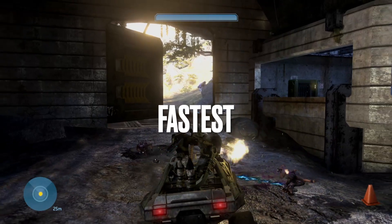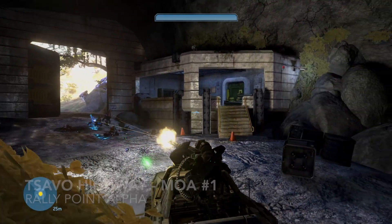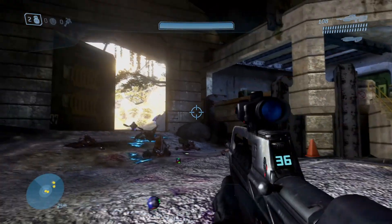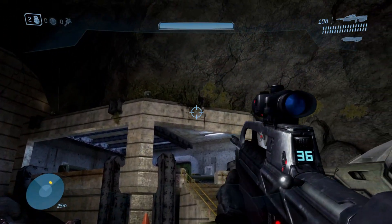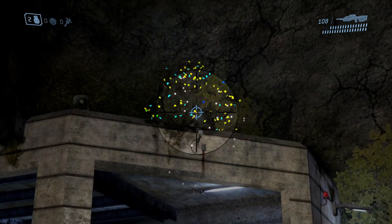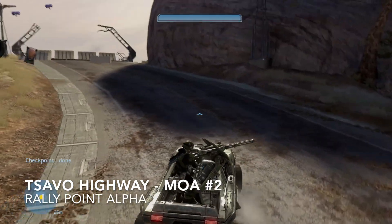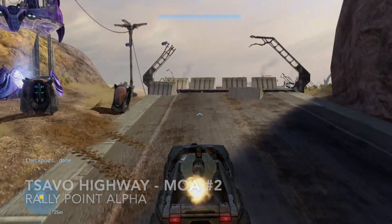Your fastest moas this week are in the level Tsavo Highway. At the start, drive to the end of the cave and hop out. Look over the guard's booth to grab moa number one. Now drive through the level until you reach the first area with several outbuildings.